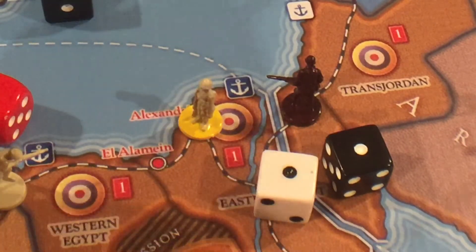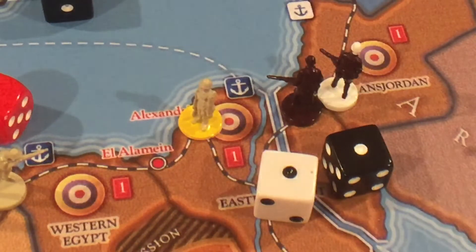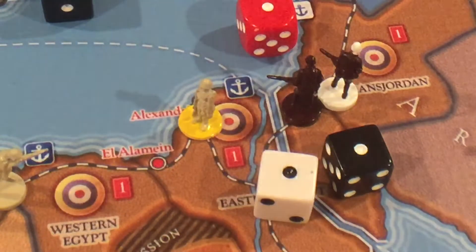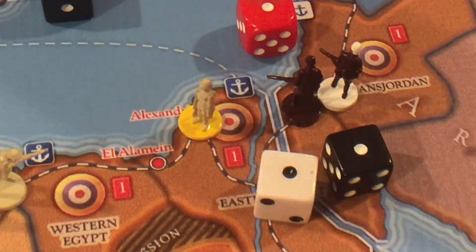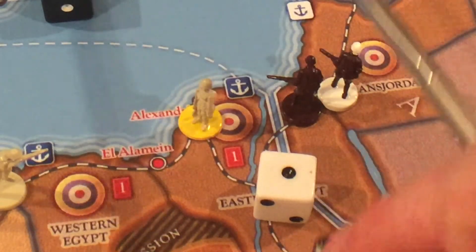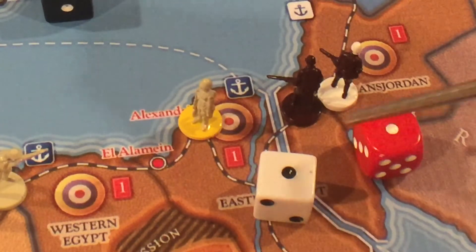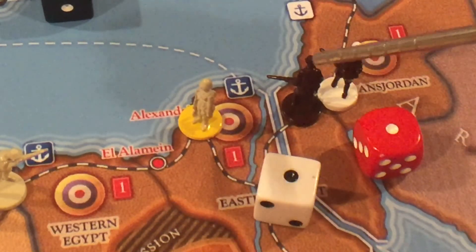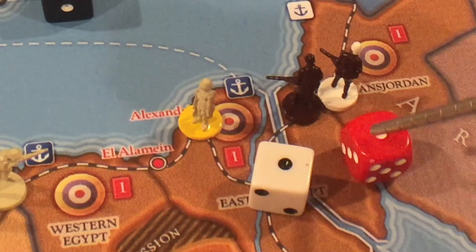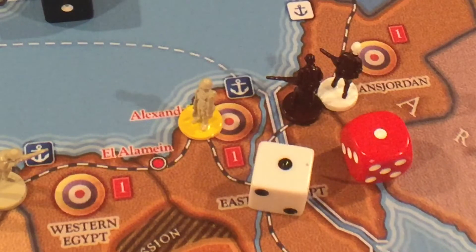Now if you also had a commander with your attacking Italian unit, that would be different — you would have a plus one. So: minus one or minus one, you can only pick one, so remove one of them. Then the commander is giving you a plus one, so plus one, minus one, it balances out: attack at two, minus one to one, plus one to two. You take one off, you add one on.